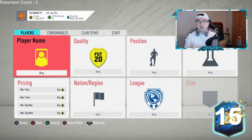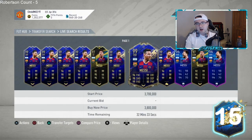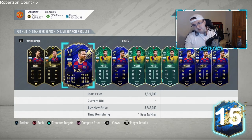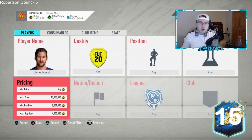You could look at De Jong TOTY as a potential buy at his lowest point and then a rebound. We're also seeing a lot of selling on Messi — people are expecting his TOTS to be a similar or slightly better version. If Messi is at 3.5 or 3.6 million and the TOTS comes out at 3.5 million with a bit better stats, you may see people selling the TOTY version. They'll have to give better stats to that Messi card to make him more appealing.